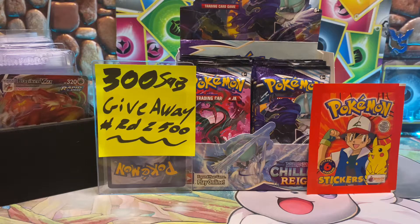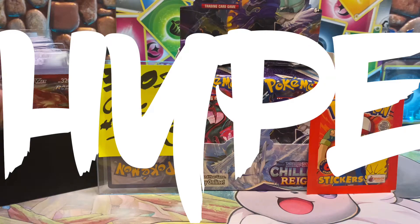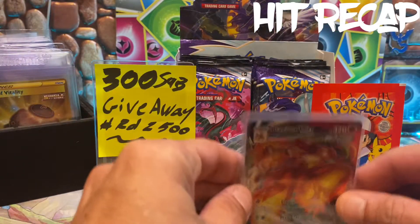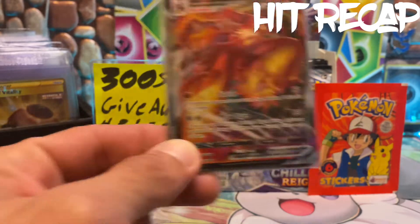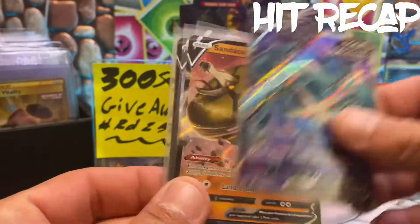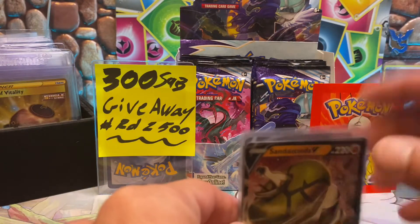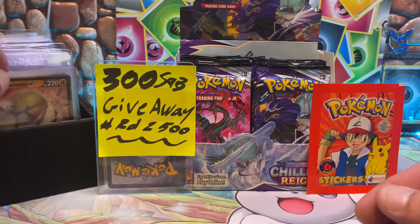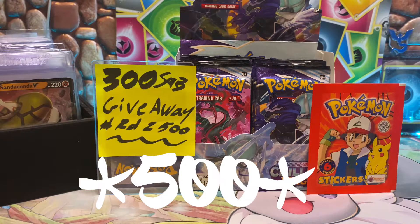Chilling Reign booster box part two — hype! We've got six out of an average of 12 hits, which is the best I could gather from the community. We got the Blaze again, the Metagross full art, and a couple V's out of the box. Halfway through and going by the average of 12 hits — can't complain.